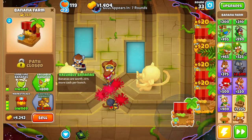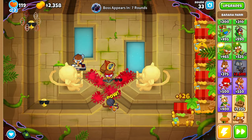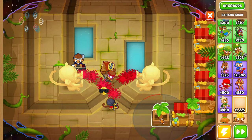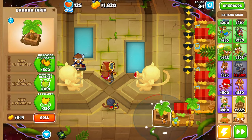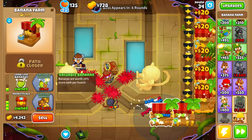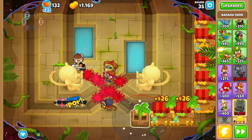We'll finish upgrading this banana farm up to valuable bananas. Because the engineer monkey isn't really effective on this track, instead of going for balloon chop, we'll grab another banana farm and upgrade it to a marketplace with long life bananas as well as valuable bananas. Round 35, let's grab another banana farm and upgrade the same pathway.